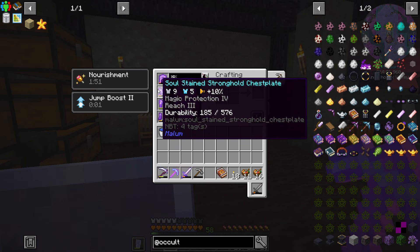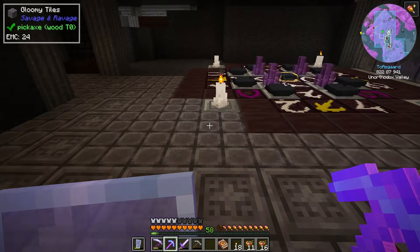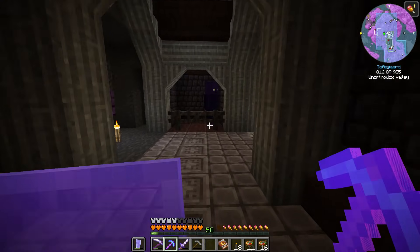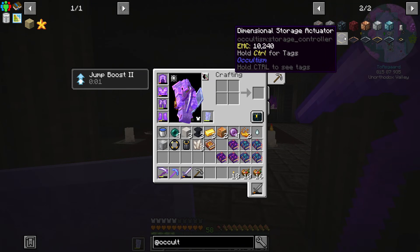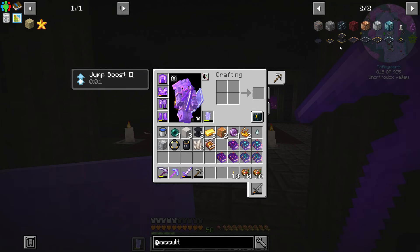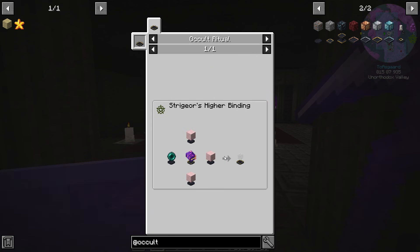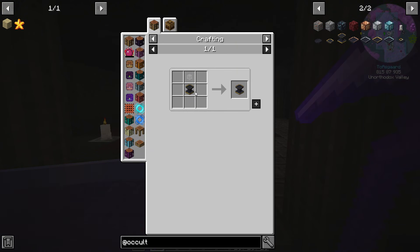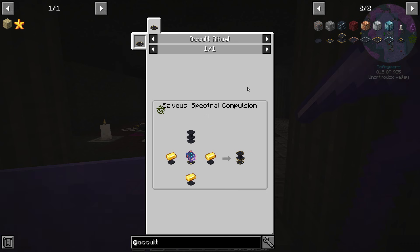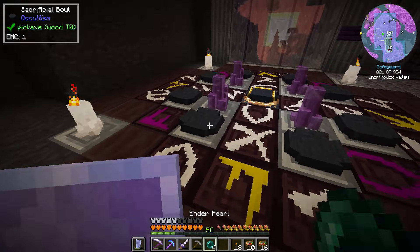We're going to be making some other familiars for things like water breathing and night vision - it'll just be really useful to have. Now next up we're going to be moving into occultism storage - another really OP feature within the mod. Familiars really aren't too OP but there's some pretty good effects you can get. First up, let's start with Stricklor's Higher Binding because we're already in the room for that, but there are a few things we're going to have to make - quartz blocks - and we'll throw that in and get that running.